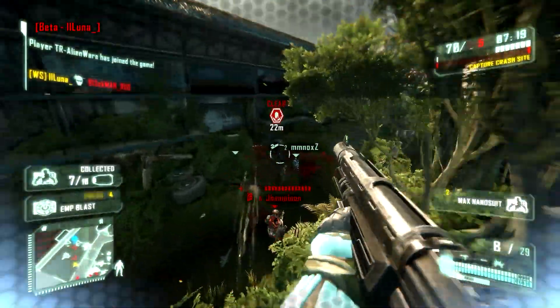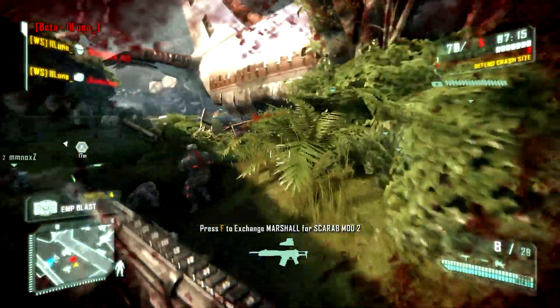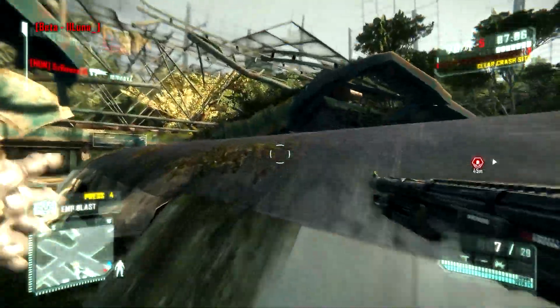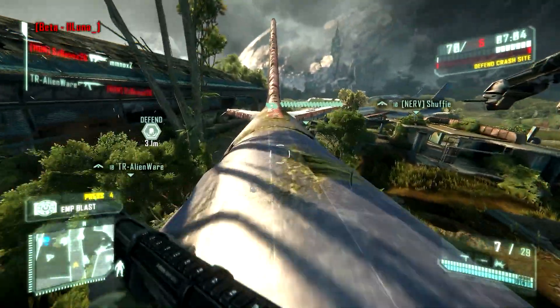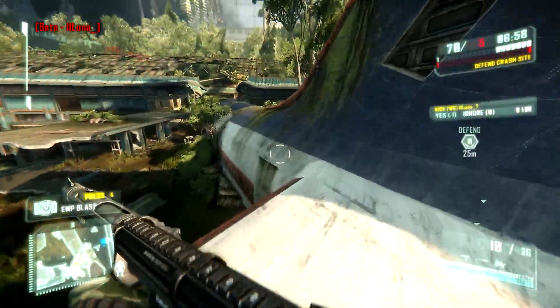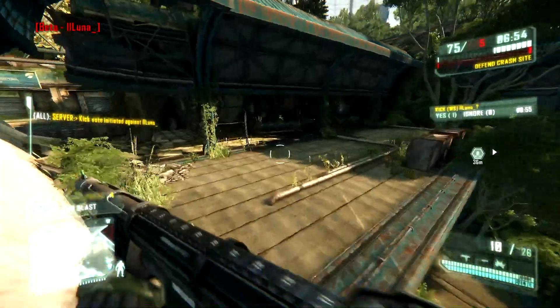You saw there a very effective use of the secondary fire mode of the Marshal — that guy was pretty far away from me and with some accurate aiming I managed to take him out at quite a large range. He was in stealth mode as well, and when you're in stealth you take more damage than when you're in power mode or armor mode, so make sure you remember that.